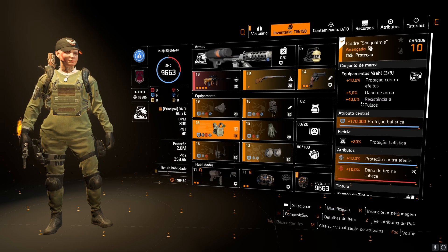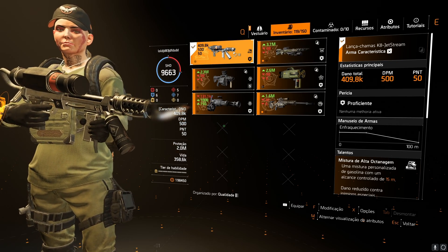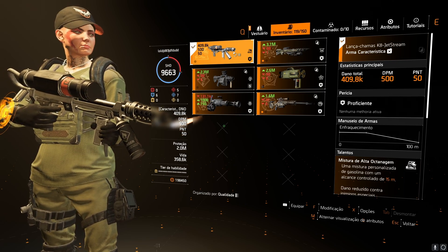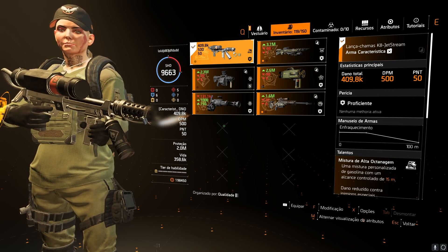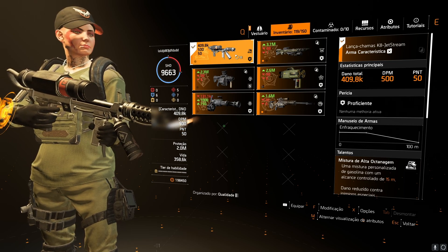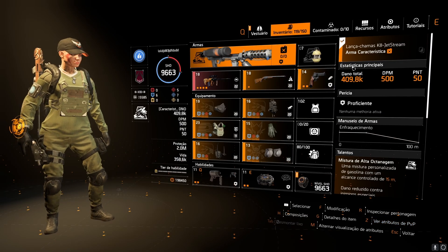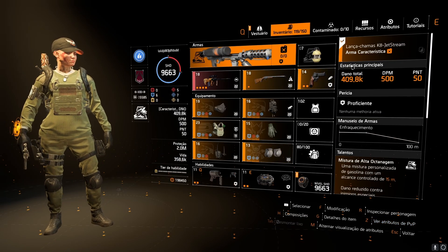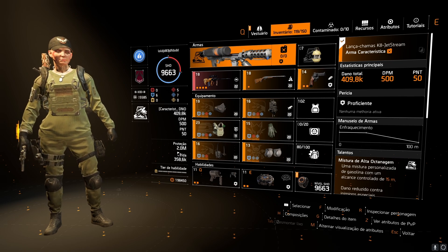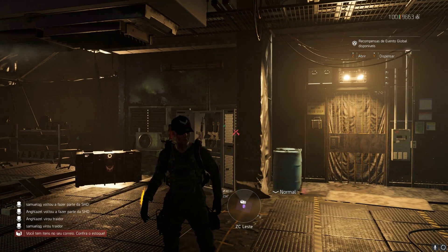Essa é a build zona, braba. Não esqueça também de colocar no Fogaréu, importante: em dano de rifle de assalto. E tem uma passiva aqui — quando você bate um kit, vai reparar sua proteção por 10 segundos, totalizando 200% de vida e proteção ao longo de 10 segundos. Essa build espero que vocês tenham gostado: 2 milhões de proteção, com 90 mil de dano aqui com a berrante — insana demais essa build.